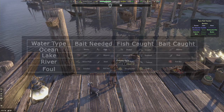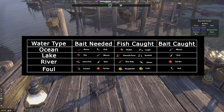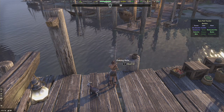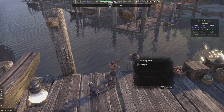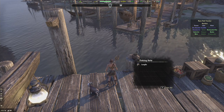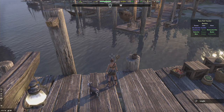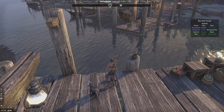If you catch a white fish, you might want to look at the chart and make sure you're using the right bait, since the type of white fish will only be found in one water type. You can catch white fish using the wrong bait, although you will end up catching used bait as well, which will waste your time and your bait.